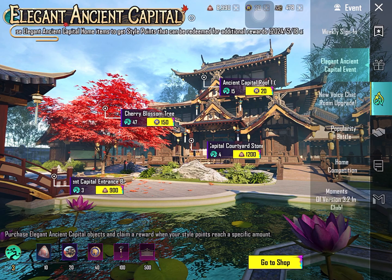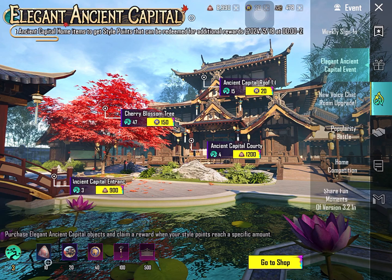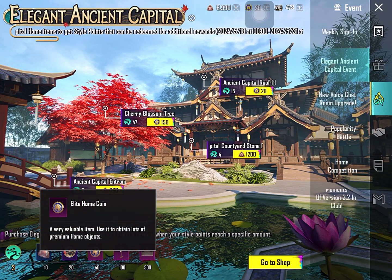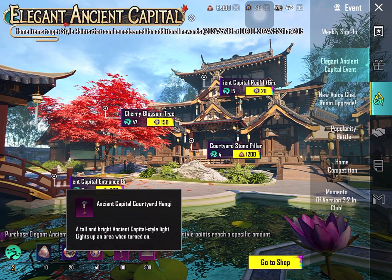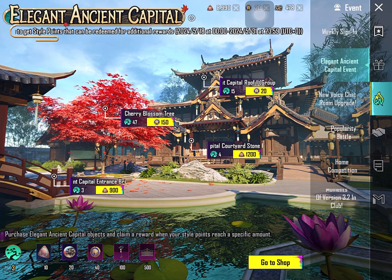In a simple way, there are different things that you can purchase. There are 500 points, there are many points, 10 points. From home coin, there are already only 40 points. There are many different points that you can purchase with your home coin.